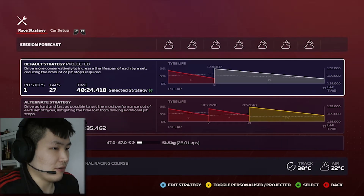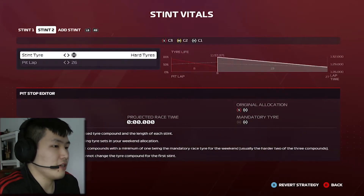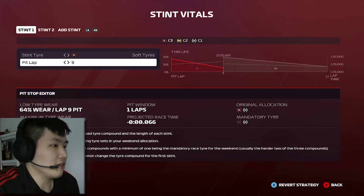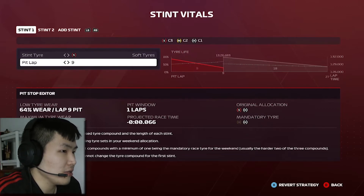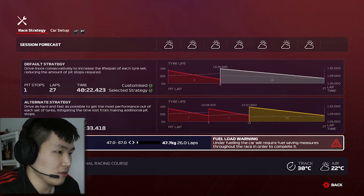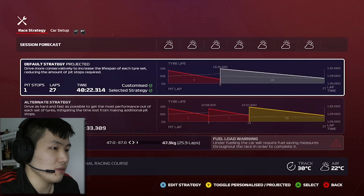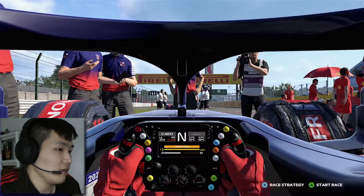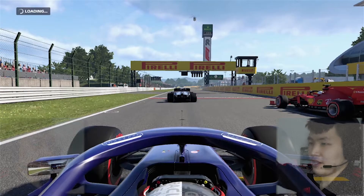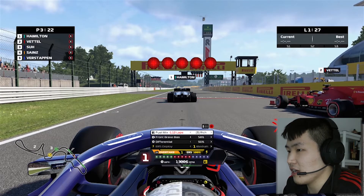We're running a Honda power unit so it is their home grand prix. Looking at strategy — we could go soft to hard, pitting on lap 8 or 9. Let's go for the lap 9 pit. We'll drop our fuel load to approximately one lap below target. Car setup should be perfect — the same as what we ran during qualifying. Good race strategy, decent car, decent starting position. Let's see if we can push up the grid and finish higher than P3.